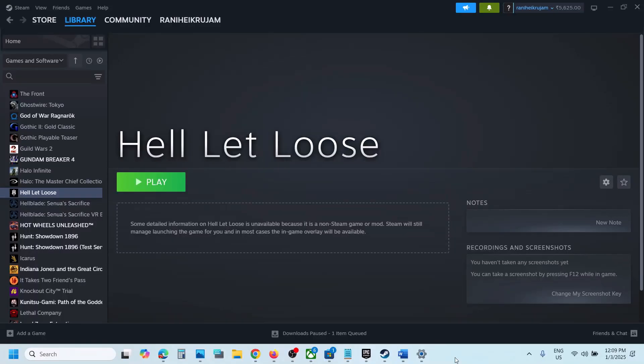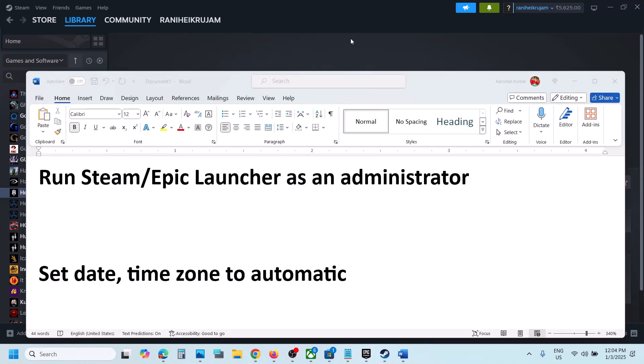Hello guys, welcome to my channel. Today in this video I'm going to show you how to fix network error with the game on your Windows computer. The first step is to run Steam or Epic Games Launcher as an administrator.